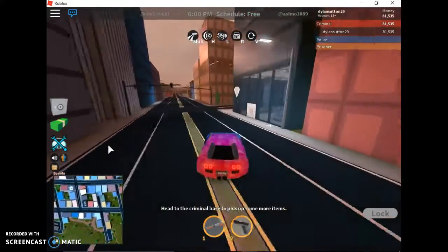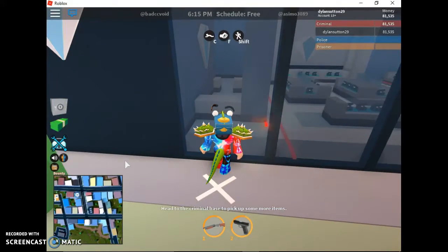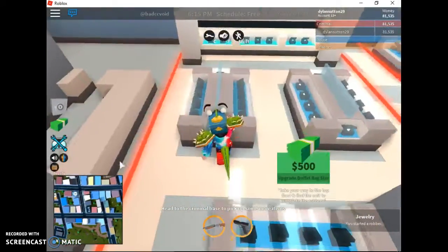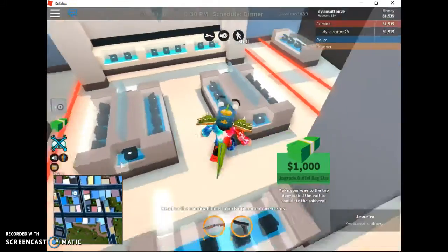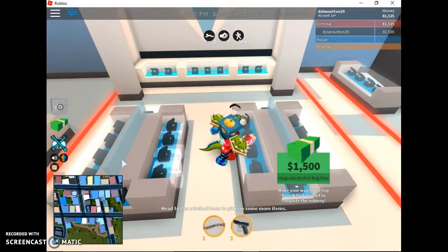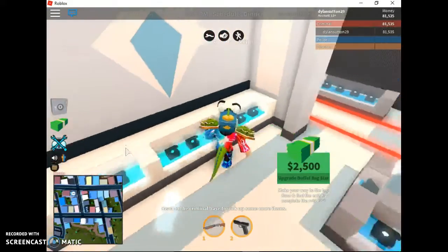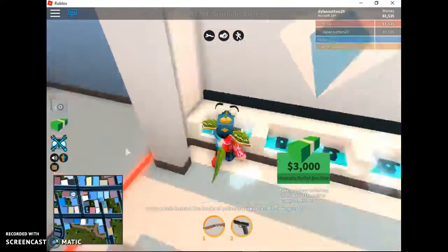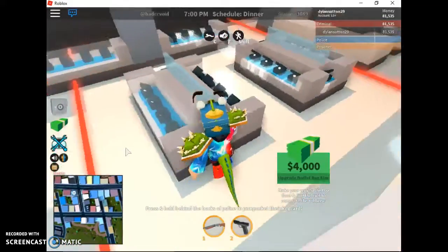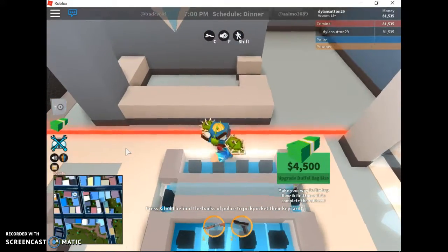Now, our starting plans: first we're going to rob the jewelry store. You've gotta rob the jewelry store for some money. It's the open jewelry store — you don't need a key card or anything. So I'm just going to rob it. 2,500... 3,000... 3,500... 4,000... 4,500... and 5,000.